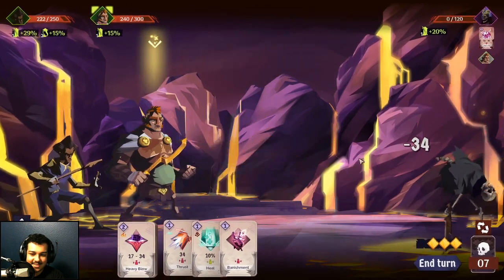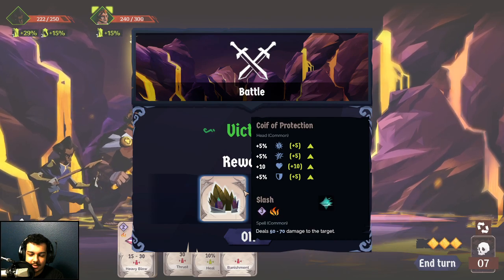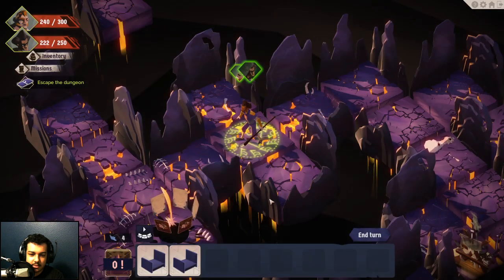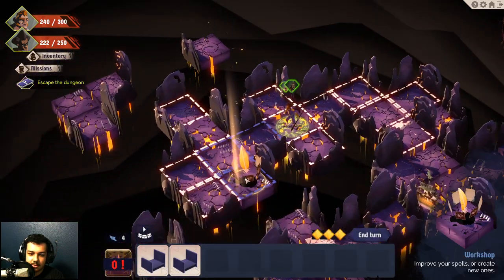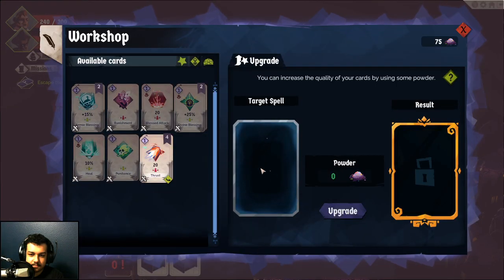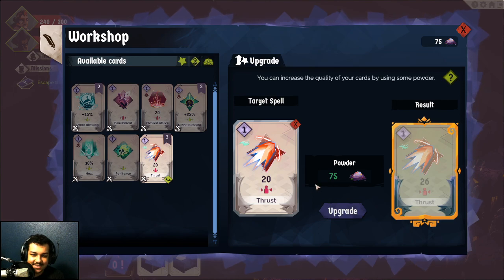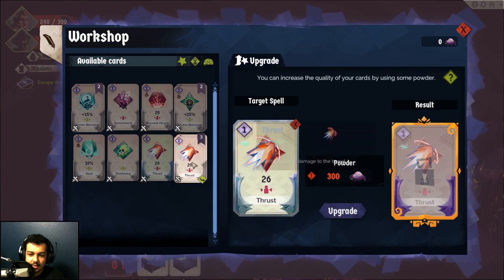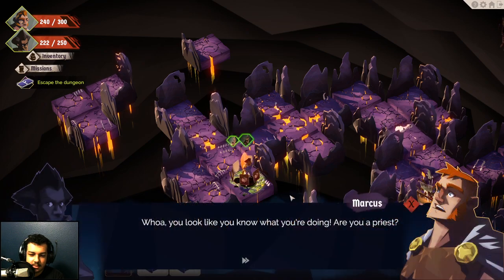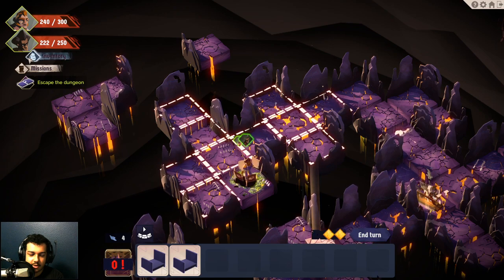You're dead. We get another helmet and some powder, which I believe is used to craft cards. And we can only go over here. Increase the quality of cards — that'll upgrade it, it does 26 damage. Need more powder for everything else; we can't upgrade these, which is weird. Workshop — yep, you can upgrade your cards.